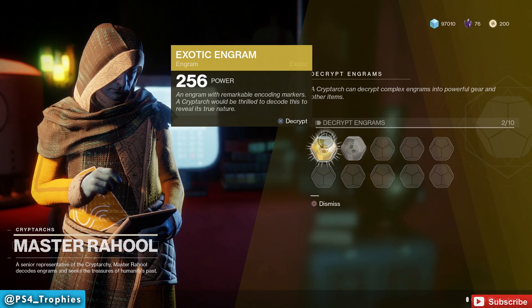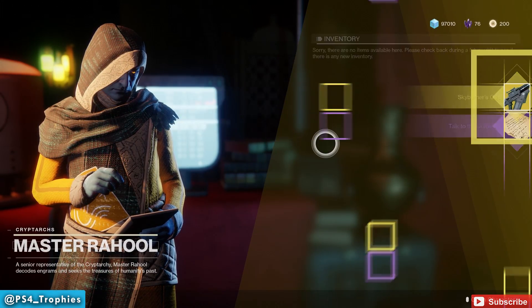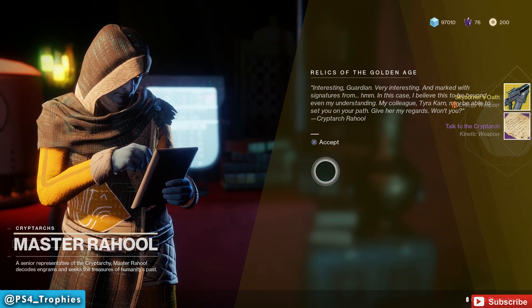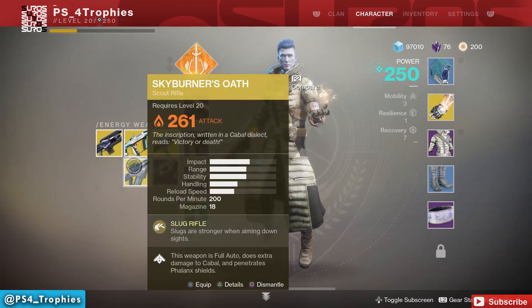I did public events on Earth for about 40 minutes or so before I got an exotic engram. Once you've got the engrams decrypted and you've got the 10 kills, head back to the Cryptarch and accept the new item.